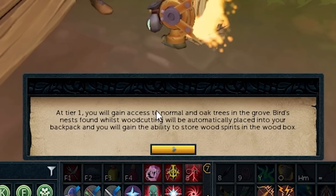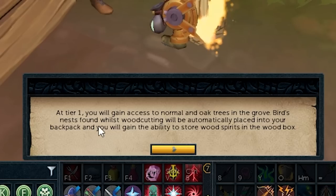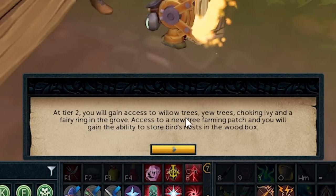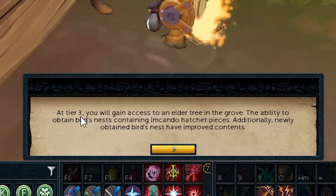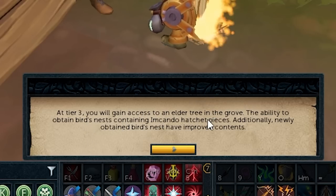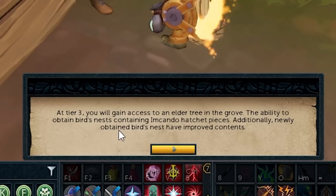At tier one you will gain access to normal and oak trees in the Grove. Bird's nests found while woodcutting will be automatically placed in your backpack, and you will gain the ability to store wood spirits in the wood box. Tier two: you will gain access to willow trees, yew trees, choking ivy, and a fairy ring in the Grove, access to a new tree farming patch, and the ability to store bird's nests in the wood box. Tier three: you will gain access to an elder tree, the ability to obtain bird's nests containing Imkando hatchet pieces, and newly obtained bird's nests have improved contents.